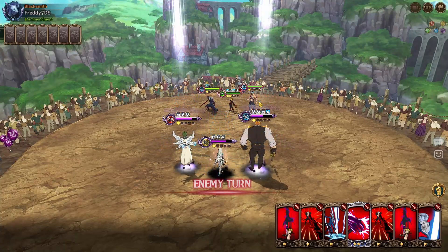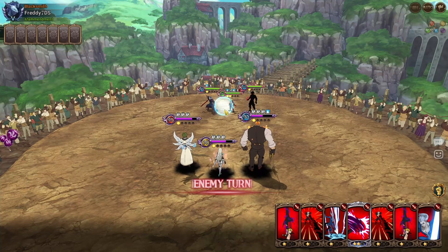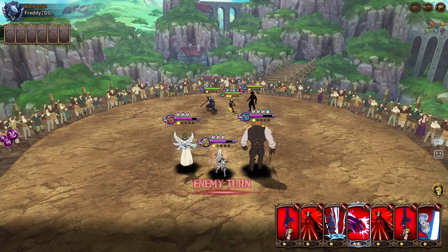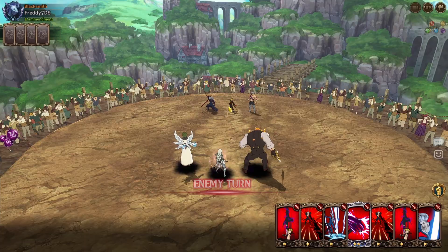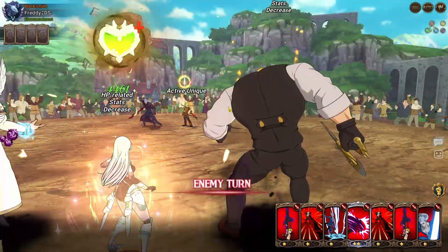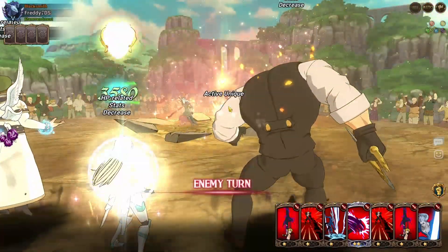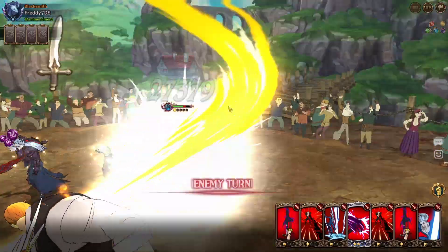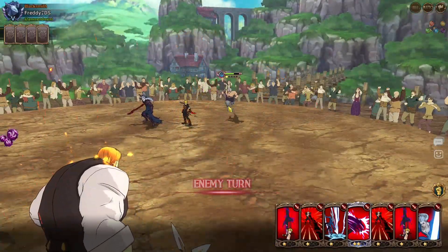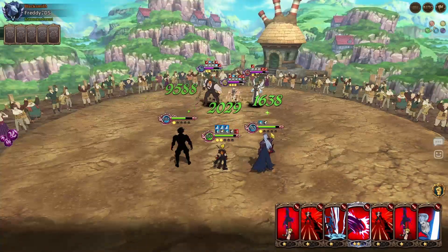I'm surprised we're not seeing full level 100 opponents. I suppose your team does play into the matchmaking - they base it on what your team is as well. I've run level 90 units all the time because grinding to 100 right now is tough. I'm trying to save pendants for the Re:Zero collab since we're getting two new characters. I did waste a bunch of pendants and super awakening materials on Belian and the green Mod Speed.